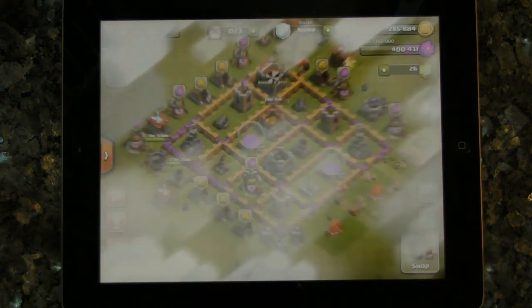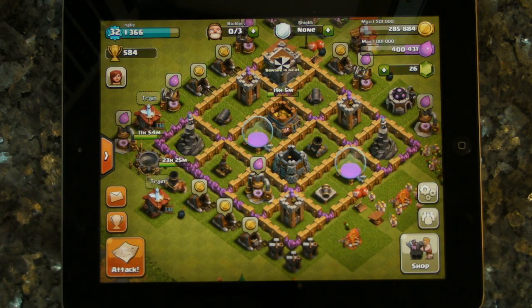I didn't even use the barbarians. At Town Hall 6 and below, don't mess around with balloons or all the other stuff — it's not worth it, it takes up too much space and it's too expensive. All you need are some goblins — lots of them — and just a few barbarians. They might help you if you need to take out the occasional defense.